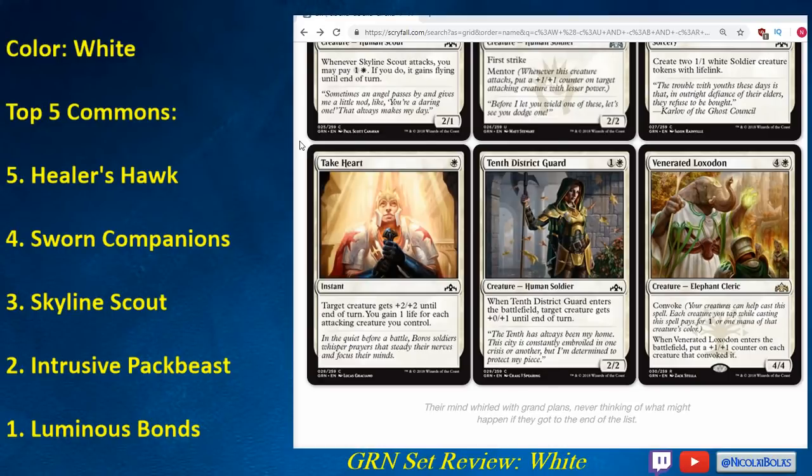Tenth District Guard is going to be fine. It sometimes enables attacks by giving your creature an extra toughness, especially early in the game, but overall it's just a two-mana 2/2 — nothing special, just a mid-level card. In your aggressive decks, if you have cards with low toughness, bumping up the toughness by one could help against certain decks. The ability is not irrelevant but it's not great either. It's a fine playable and something you'll want to play, especially because it's a two-drop and two-drops are going to be premium because of Convoke and curving out in an aggressive deck.